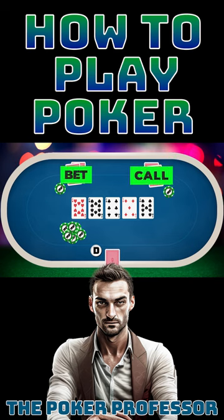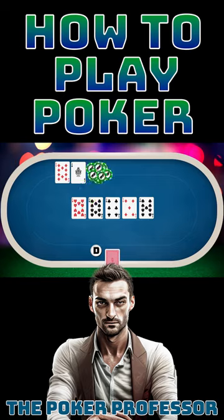A final round of betting takes place and then the players reveal their hole cards. The player with the best hand wins the pot.